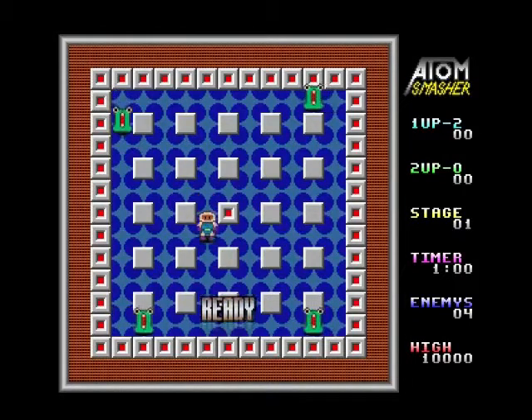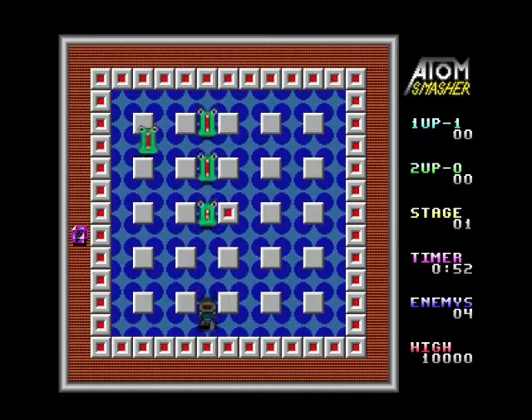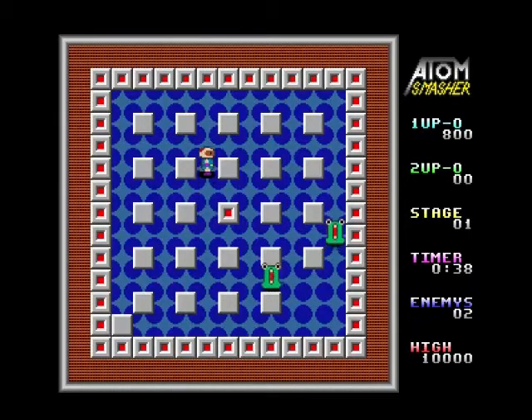If you had played Atom Smasher on the Amstrad CPC, it was an Amsoft title — this is a totally different game. You've got to avoid these green things; the idea I think is to get these blocks. I've trapped myself — well that was lucky. I think if you walk on top of an ice... game over already, we'll have another go.